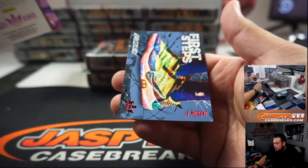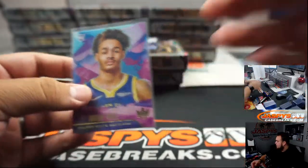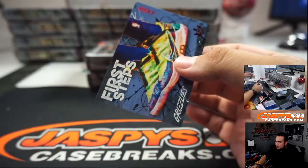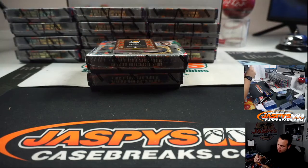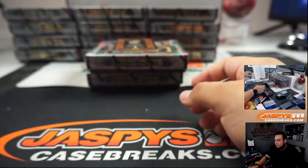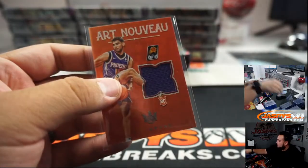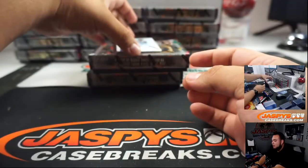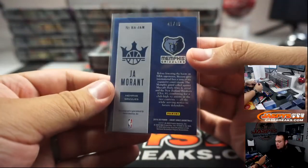We got Jordan Poole in First Steps and John Morant — wow! I think those First Steps are numbered. First Steps numbered actually go for some good money — I remember Zion Williamson went for pretty well — and it is 7 out of 149, very nice. Grizzlies going to Brandon. First Steps John Morant, very nice. And an on-card autograph of John Morant, Heir Apparent, numbered 41 out of 49.